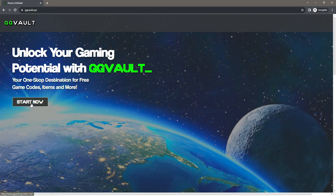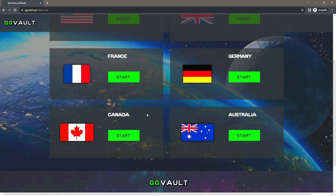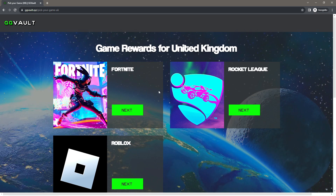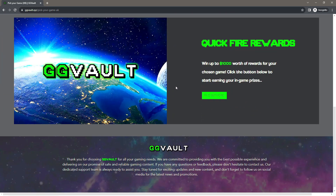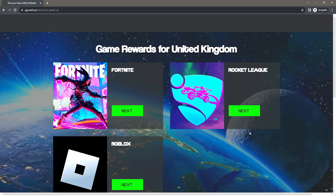Once you're on the site, all you have to do is press start now and then choose the country that you are from. There are only six countries available at the moment, so hopefully your country is one of these six. I'm from the UK, so I'm going to press start underneath the UK. As you can see, this is the game rewards section, so I'm going to go on to Rocket League. However, if you scroll down on the game rewards section you should see the quickfire rewards — you can actually get the Fennec from doing the quickfire rewards. Press find out more, however the easiest way to do it is to go on to Rocket League rewards, so press next.